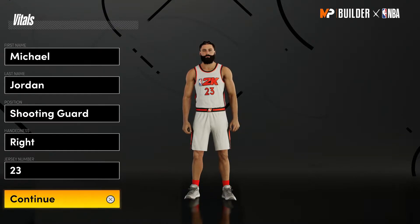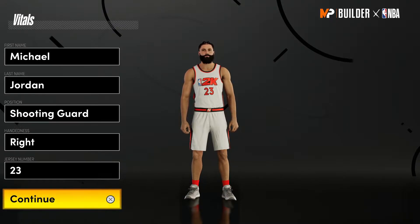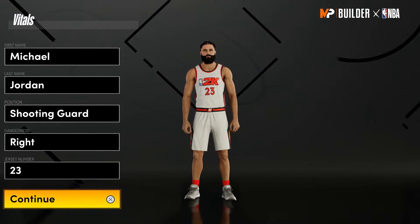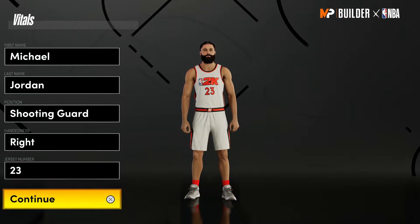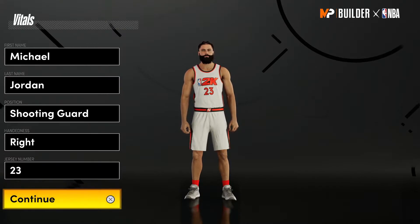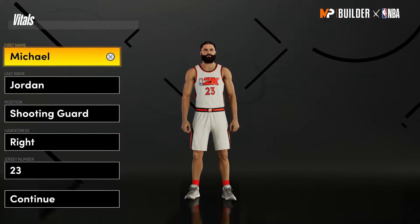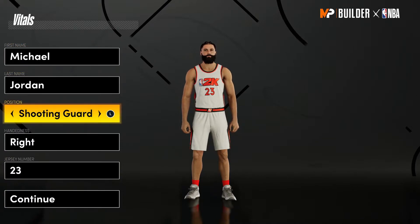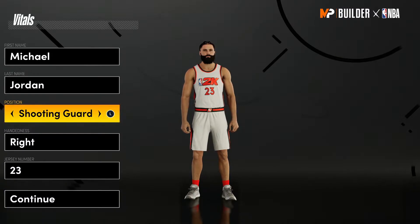Welcome back to the channel. Today's video we are making Michael Jordan in NBA 2K21 Next Gen. Some people don't like the game, but for those of you who are still grinding it and want to make a Michael Jordan build, this video is for you. We're going to make him a shooting guard, right hand.